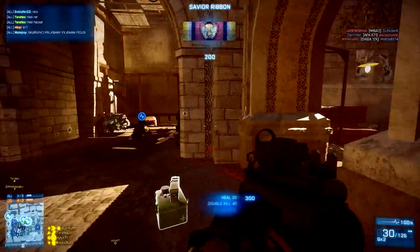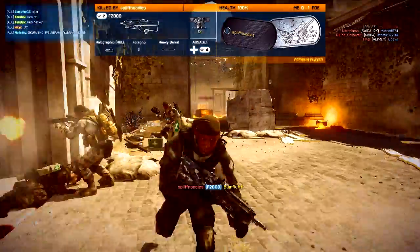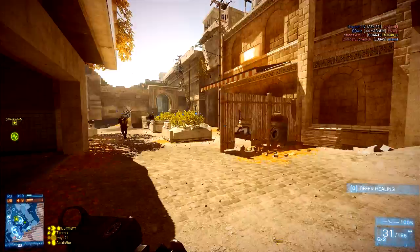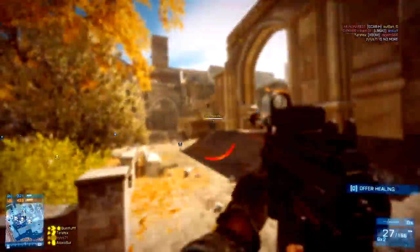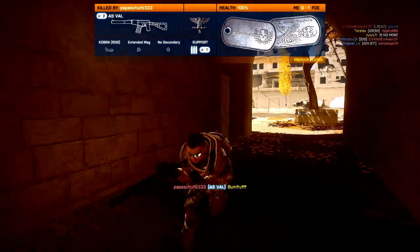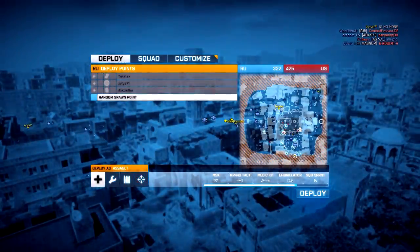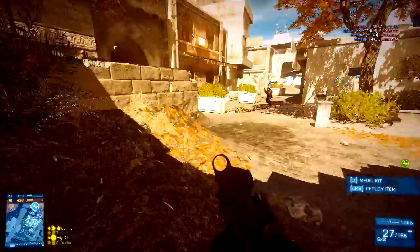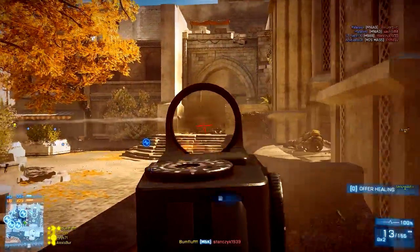Think about certain elements of Battlefield 3 that aren't really used at the moment — like the IRNV scope. It doesn't get used because it's been nerfed by DICE. If it was rebalanced because there were more night maps available, we could start to see more attachments used rather than just the heavy barrel and foregrip. These ideas should go forward into Battlefield 4, because it's going to use the Frostbite 3 engine — essentially Frostbite 2.5 but much more powerful — and it's certainly capable of doing these kinds of things.